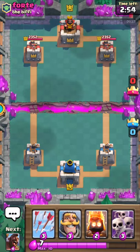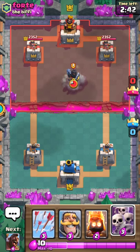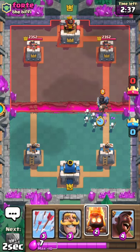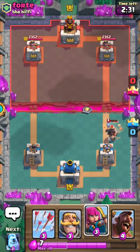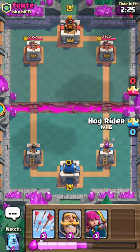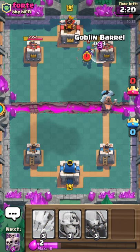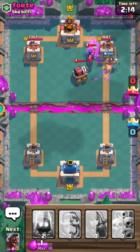We're versus a level eight guy now — slightly lower cards. I forgot to change my deck again. Hopefully we don't lose. I found a very good strategy — have the archer tower take out his shield and then drop your fire spirits to take it out. Oh crap, he's got a sparky.